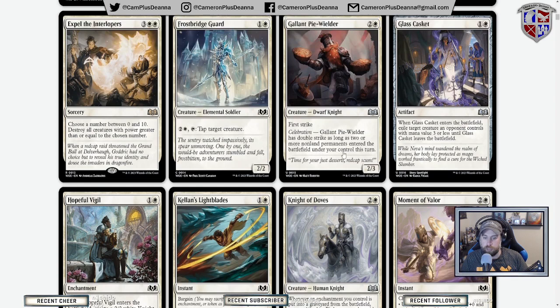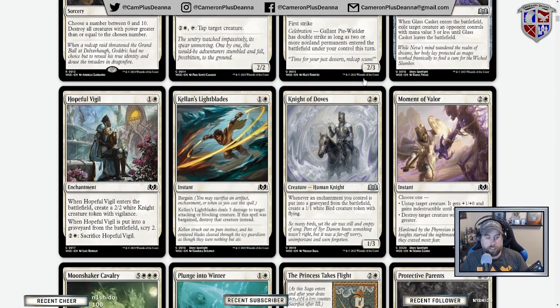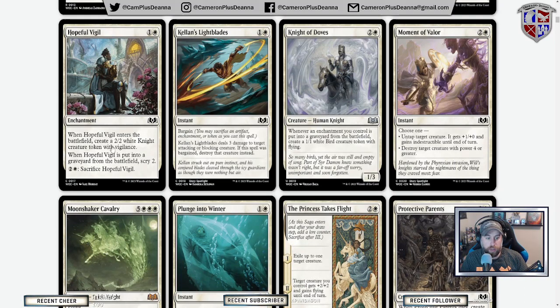There's a card that basically upgrades from first strike to double strike — seems good. Glass Casket is getting reprinted. Hopeful Vigil: when it enters the battlefield, create a 2/2 white knight with vigilance. When it's put in the graveyard from the battlefield, scry two. It's a 2/2 with vigilance for two with upside later — whether or not you sacrifice it yourself or bargain it, it seems like it would see play.